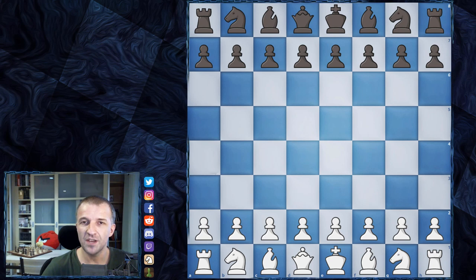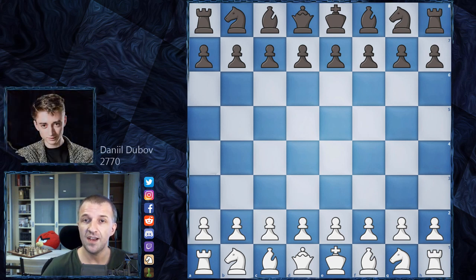Mordimers here and welcome to one more game from quarterfinals of Lindor's Abbey Rapid Challenge 2020. There were two quarterfinals, two mini matches in one. Yu Yangi played against Ding Liren, but I would like to show you first the game between Daniel Dubov. He is Rapid Ranking 2770, known as a very creative player from Russia, and he is going to play as white.